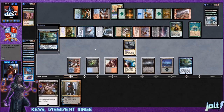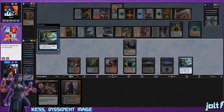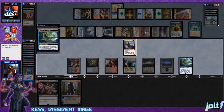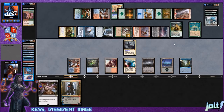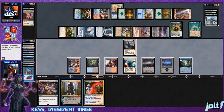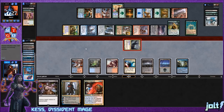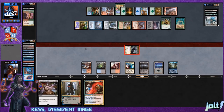We can still get extra value — we need to go for Damnation. Kess lets us hit Damnation off Search for Azcanta; we also see Dack Duplicate. We could Zealous Conscripts Emrakul and swing in, but they still have Woodland Bellower. Let's sequence it: swing in for three with the drake — they don't have reach — putting opponent down to 24, with three total commander damage.